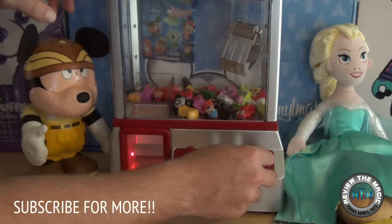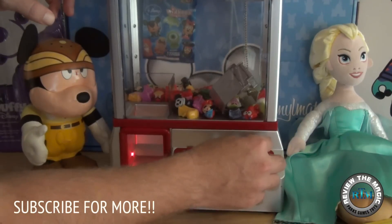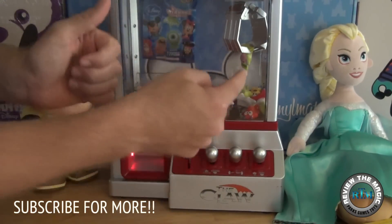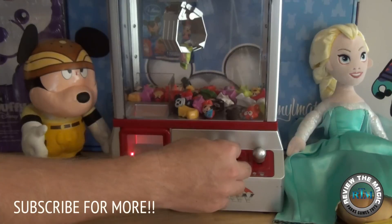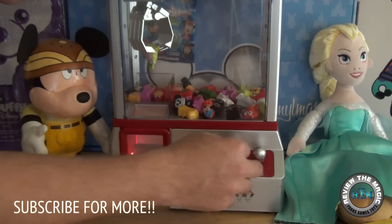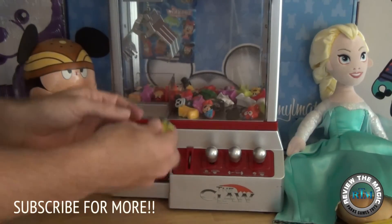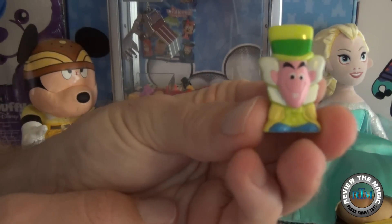I'm eyeing that Mad Hatter right there — he just seems to be sticking up just enough. I got him by his legs! The key is to bring him all the way over and dump him in. How many times have you played a real claw machine, picked it up, carried it over — and dropped it? But we didn't! There's the Mad Hatter for you!